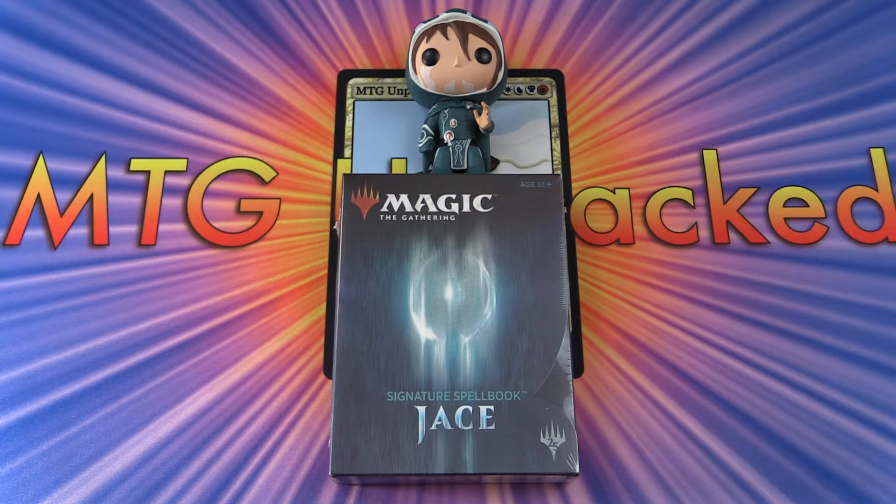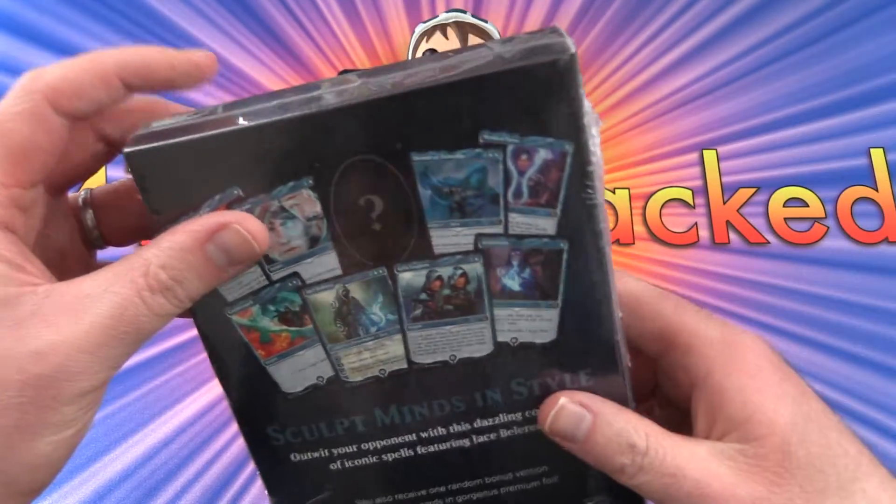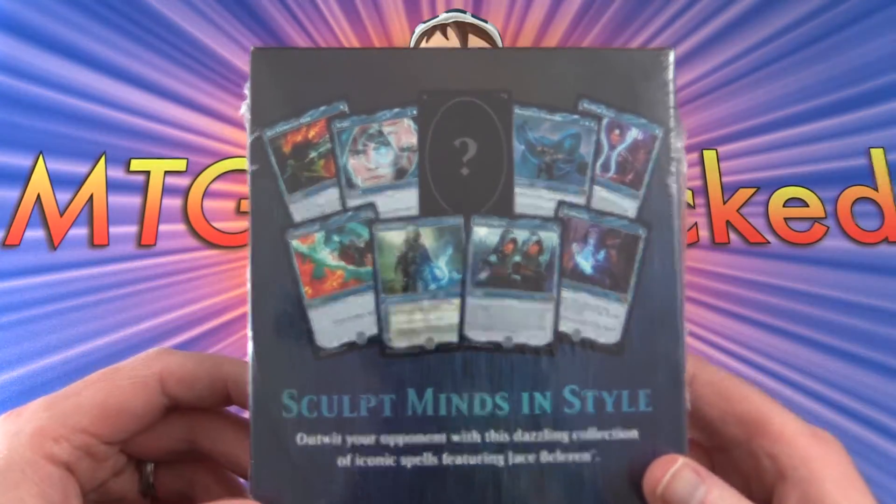Today on MTG Unpacked, we're finally taking a look at the Jace Signature Spellbook. I heard about the Gideon Signature Spellbook coming up, and I thought I should really pick this up. This came out last year, so that was 2018. Let's take a look.